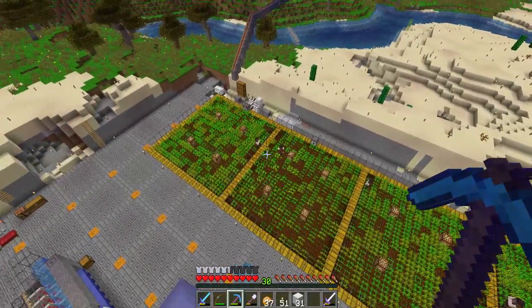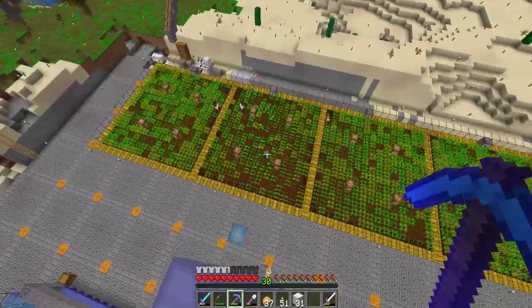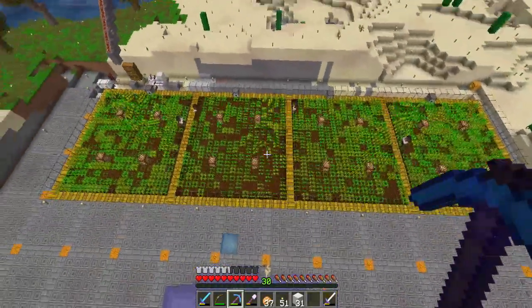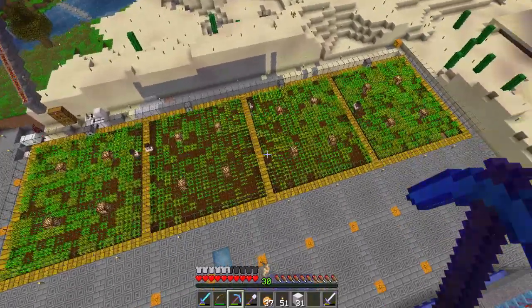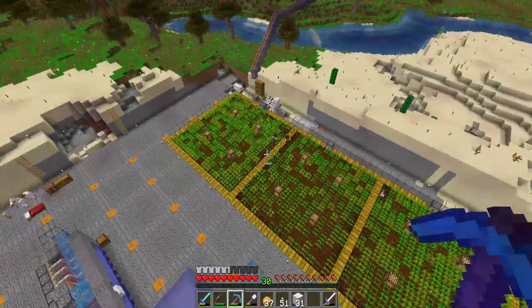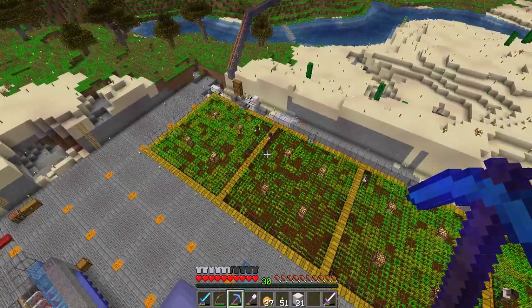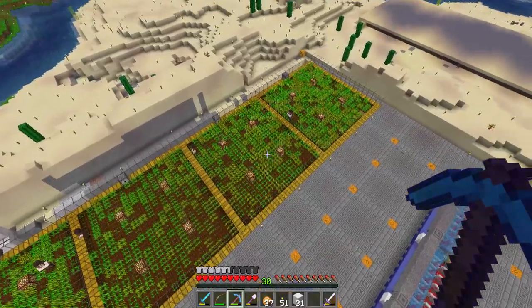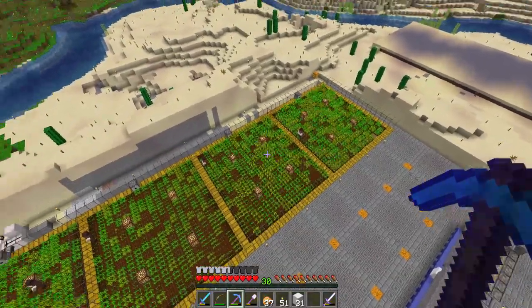Today we're going to expand our farm, so I'm going to build four new farms up on top of those. This is the last time we have this beautiful view. You can see only one of the villagers is working, but most of the time they are working because you can't see most of the wheat grown - so they are harvesting.